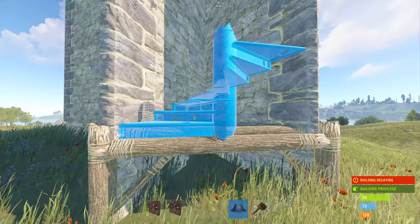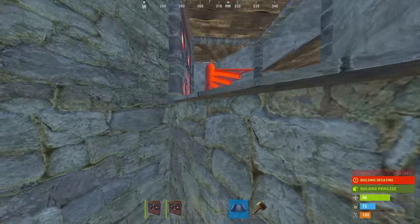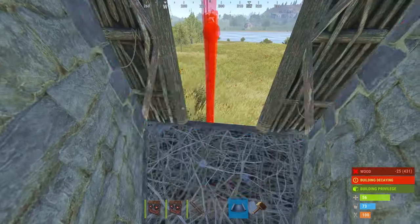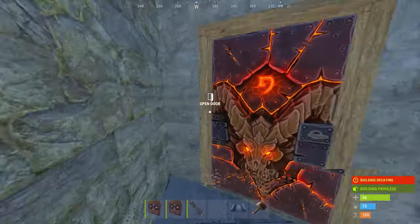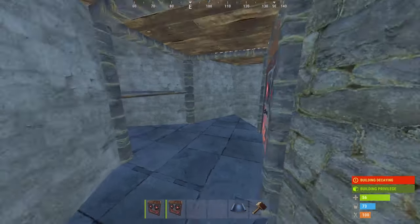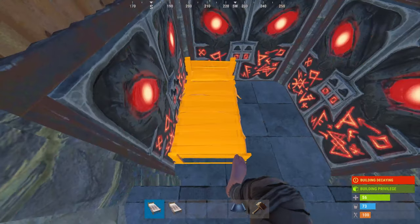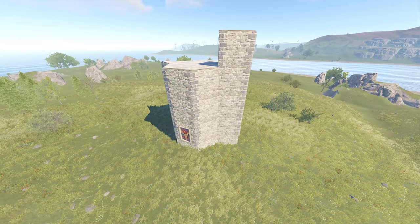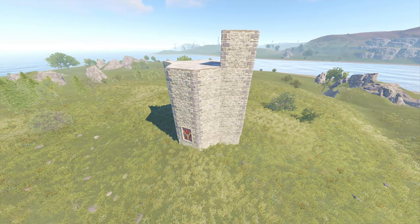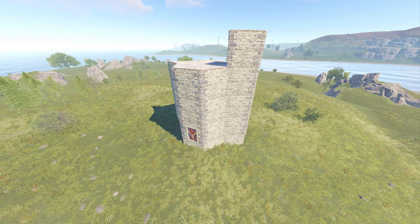Until you have ladders researched, you can access the base with a simple triangle stairs jump-up. When you have ladders, close up the honeycomb like this. Line up the last bar of the ladder with the ceiling to place it perfectly. Place 2 double doors opening toward the chutes to create additional airlocks. You can now place 2 more beds. Congratulations, you have now completed your core.